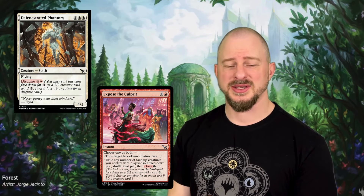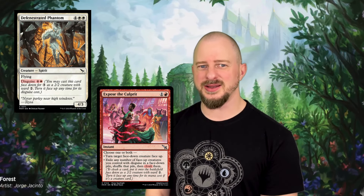In Murders at Karlov Manor, we're getting two new mechanics that are basically maybe just the same mechanic. We're going to see Disguise and Cloak — they're basically just a more complex, beefed-up version of Manifest and Morph. With Disguise, you take a creature card and play it face down as a 2/2 creature with Ward 2. It's very similar to the Morph mechanic, but this time the 2/2 is a 2/2 with Ward 2. Any time you want, you can pay the mana cost and turn the creature face up. So it's basically just a beefed-up Morph.